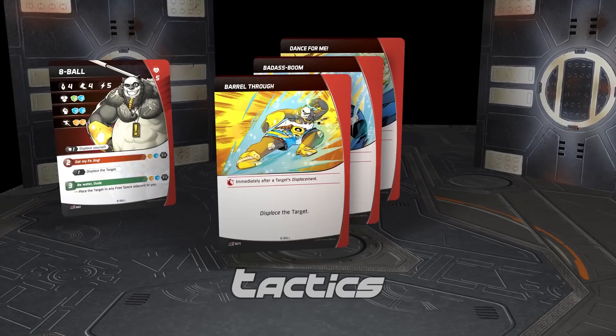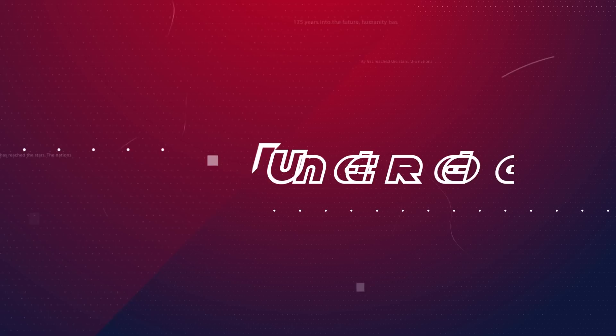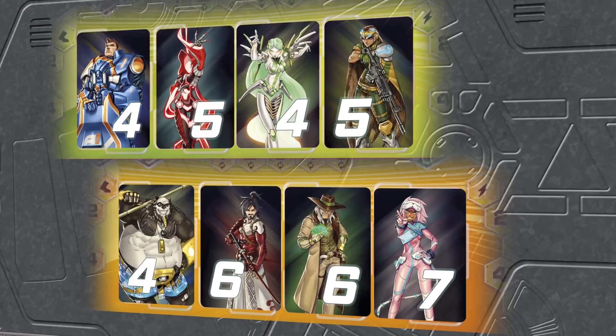Take the eight tactics assigned to your team and shuffle them in with your ten standard tactics to form your deck. Once your tactics deck is shuffled, draw a starting hand of four tactics. Underdog: to decide which player will begin the game as the underdog, both players add up their characters' initiative values. The player with the lowest total starts out as the underdog.